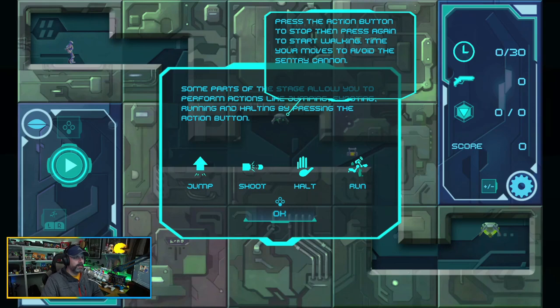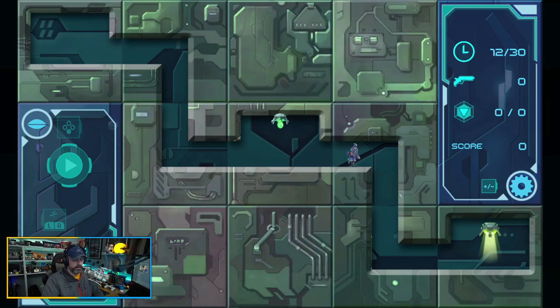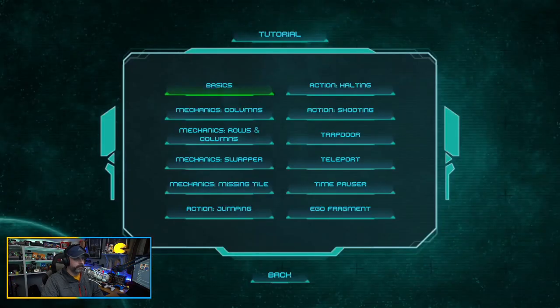Press the action button to stop and then press again to start walking. Time your moves to avoid the sentry cannon. I hate the font in this game — it's very hard to read. And look at this, how the text things are overlapping. What is up with that? Some parts of the stage allow you to perform actions like jumping, shooting, running, and halting by pressing the action button. So the Y button makes it stop.